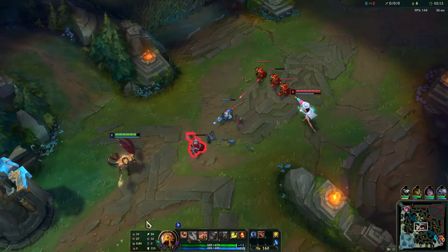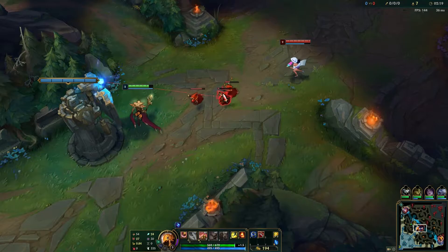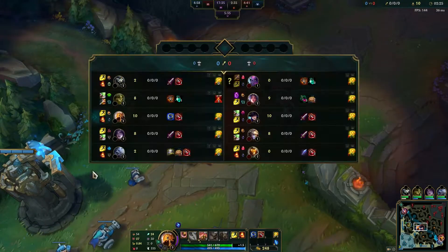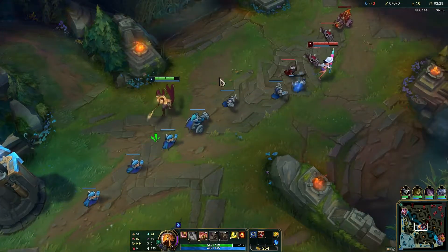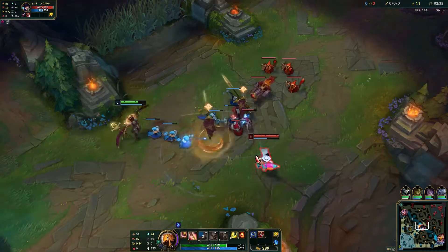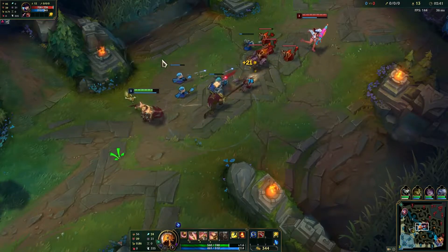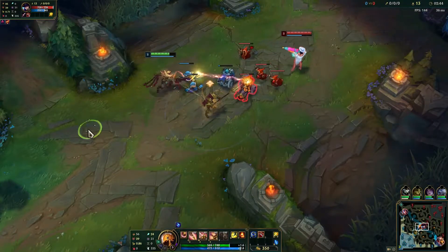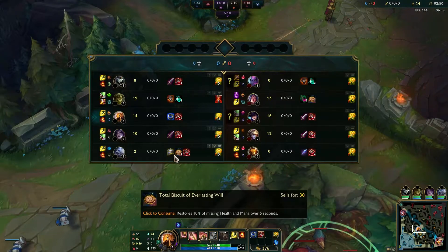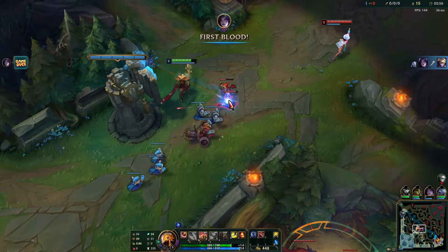We're just going to try to last hit here — use W to farm, prepare the backline minion by ordering them once. Of course we want a couple items first before we can really start dealing damage. If you can get the poke go for it, but most of the time it's not worth it because you'll be spending a lot of mana trading. This Caitlyn is shoving in all the time, which is great for us because there is zero chance of us getting ganked.